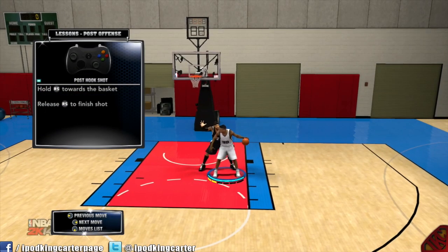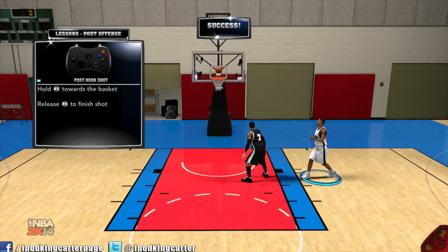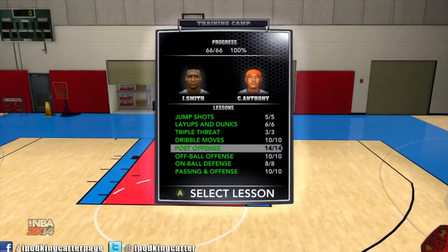Post hook shot: pretty easy — just hold the right stick towards the rim and let it go. Nothing too hard about that.